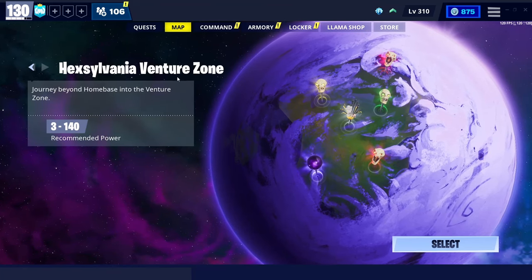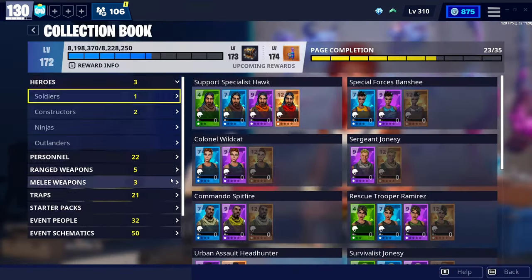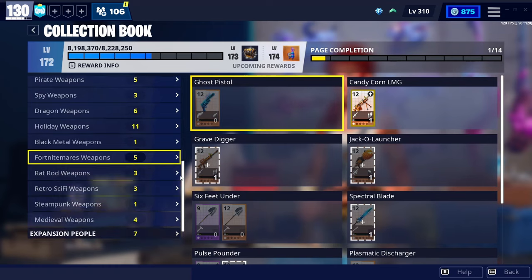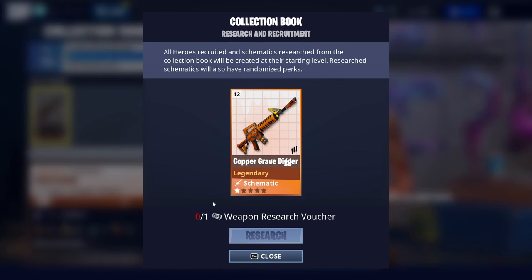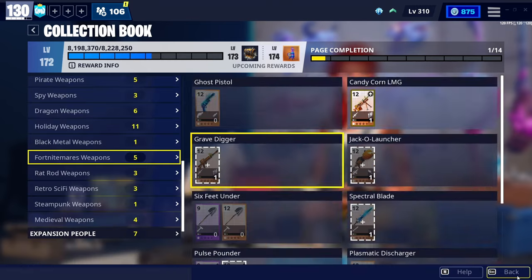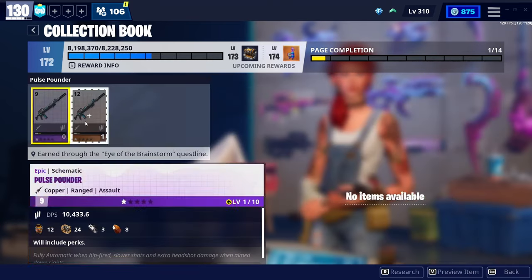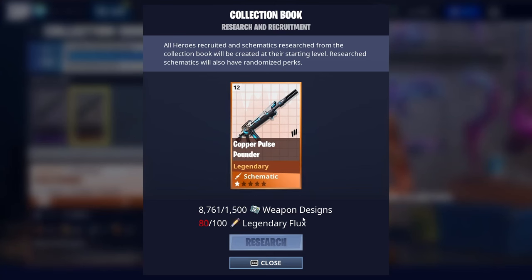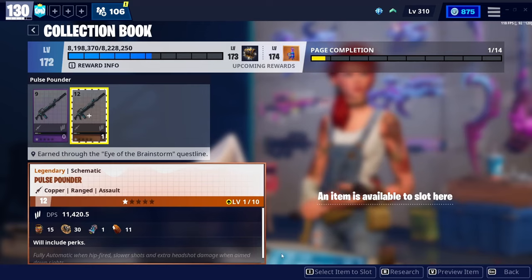They're very sought after. If you don't know what they are, basically if you go to the collection book, go to event schematics — let's say you want a Gravedigger — you need a weapon research voucher to research that schematic. Now, this isn't on all weapons. Some just need the weapon design and 100 legendary flux.